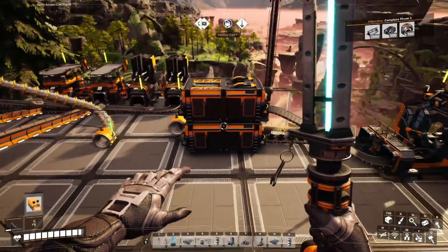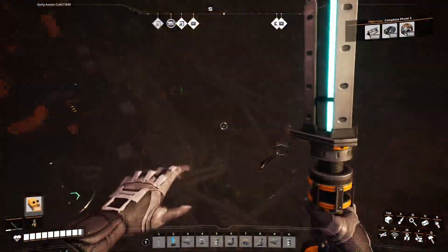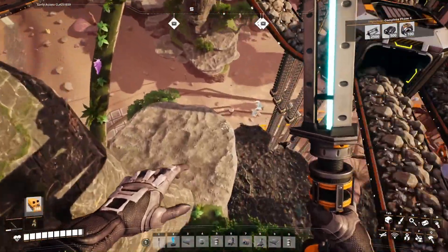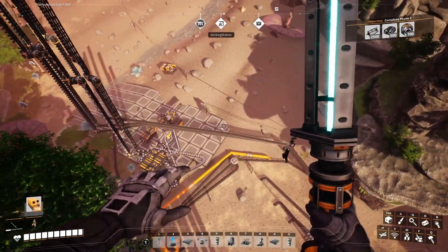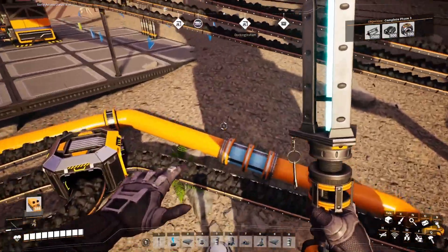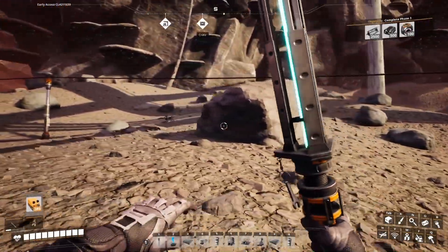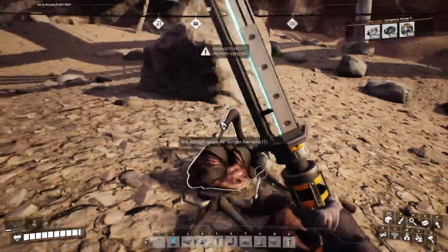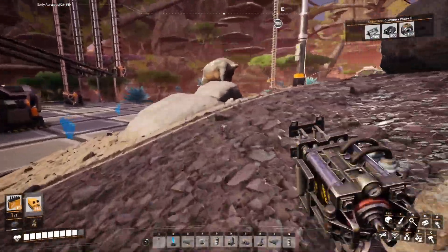Now the question is: do I build the train station up here or down below? I think I should probably not be stupid and build it down below, because I don't know if a floating train would be very safe. Not that safety is my top concern generally, but where should I put this thing? Where should we start? I don't like this — you're not allowed to be here. Ouch. Foreman, you're supposed to be taking care of these things. I guess I should just put it here. I don't really have much space.